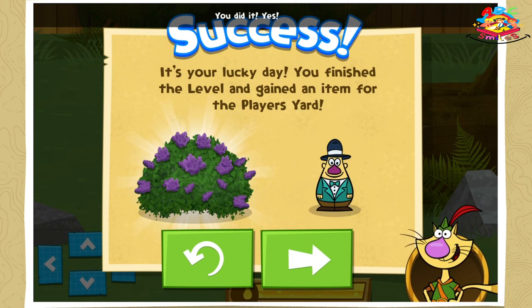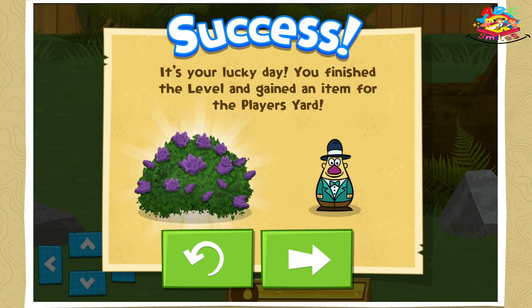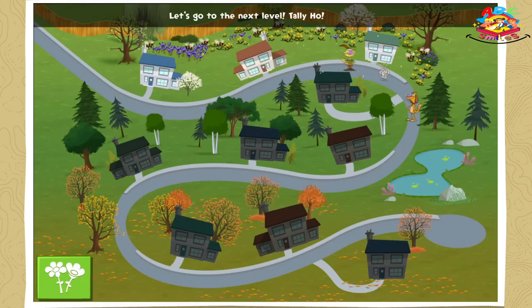You did it! Yes! Our little bee ate all the nectar it needed. You earned a new flower and you collected a special item to use in your yard! Let's go to the next level! Tally-ho!